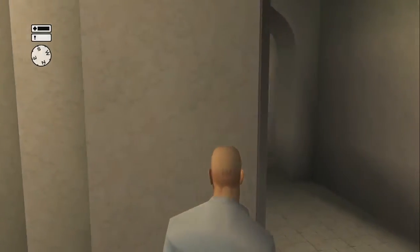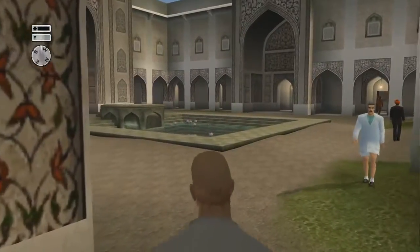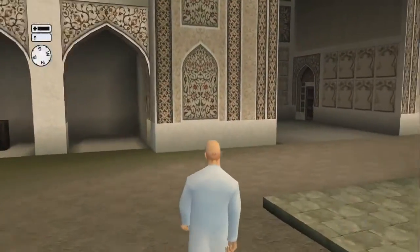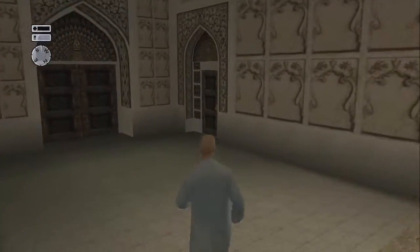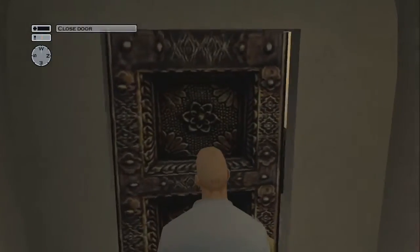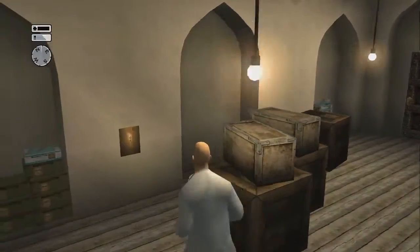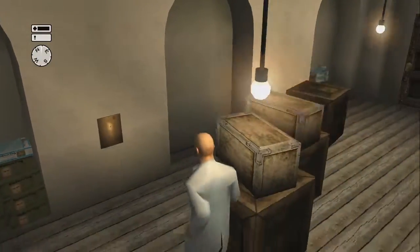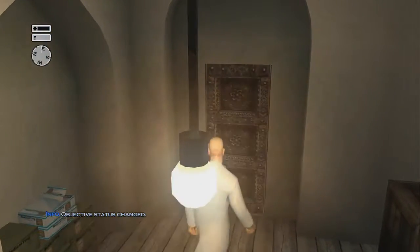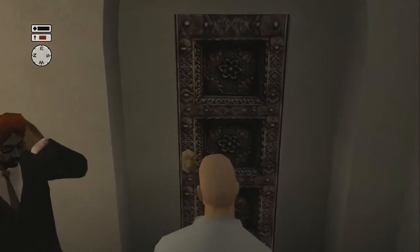Now we're going to set up our kill. You can run a little bit, but just be mindful not to do it too much. Now here's where the guards are — just keep moving. Whatever you do, do not stop for anything. I find it better to wait here until the door closes. Maybe you find a better way to do it. We're going to pick up the key, we're going to pick up the poison, and then we need to go out again. Same as before, we're going to do it fast. Don't stand still for too long and you'll be alright.